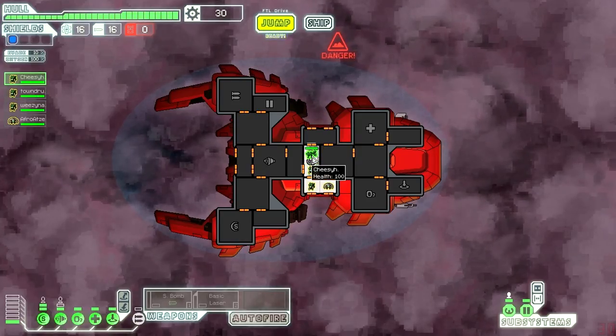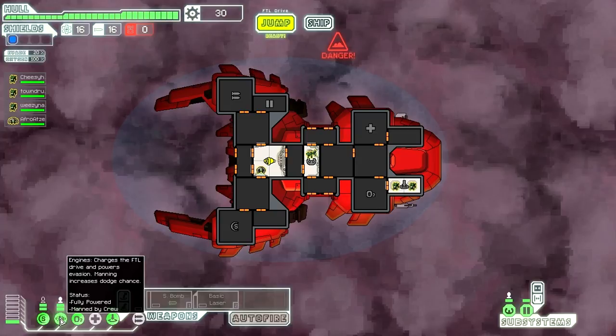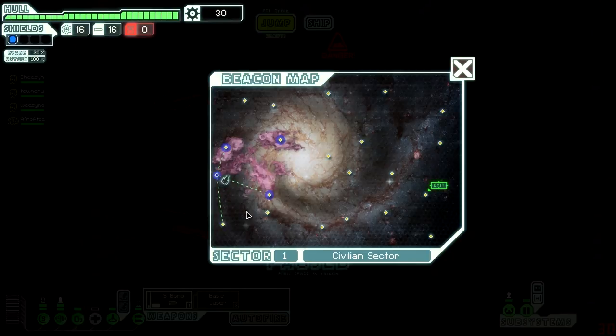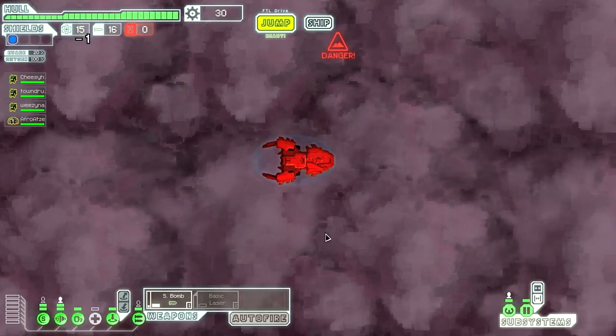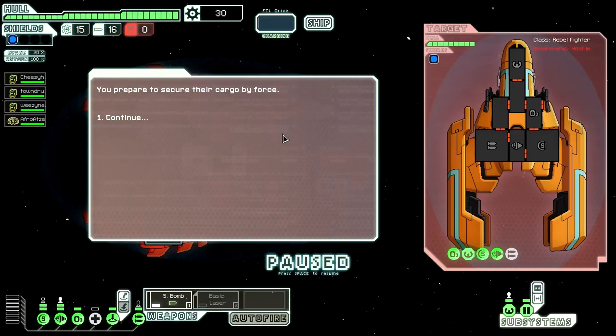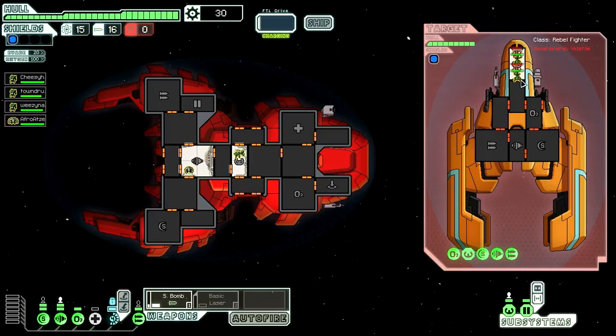I'm going to leave my first Mantis character in the pilot seat because I want my Engie to be mobile. I'll redirect power and get that small bomb up. Looking at this map, I think I'll start jumping around, come up a little bit, then over to the exit. There's a problem ship — if I attack him he's probably going to try to jump away. Let's jump into the captain's quarters. He's got humans in there, I should be able to take them. I'll use a small bomb to take out his engines. We got a missile coming — both missed. Awesome.